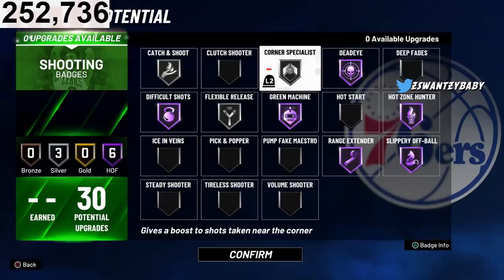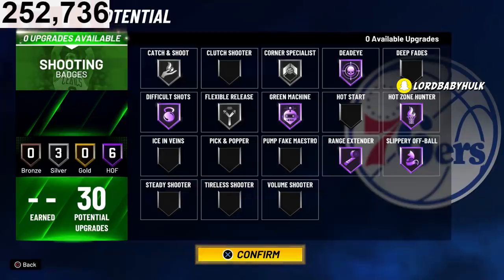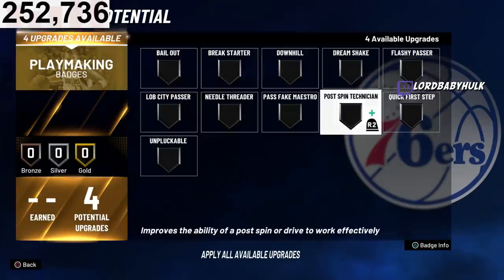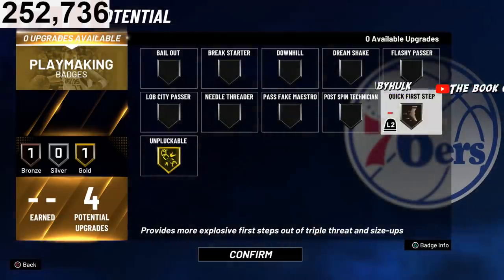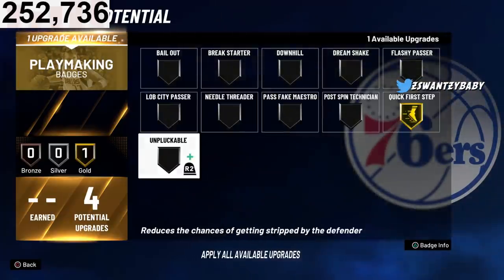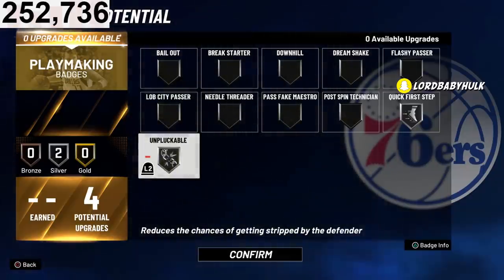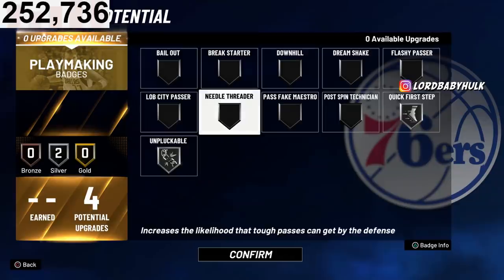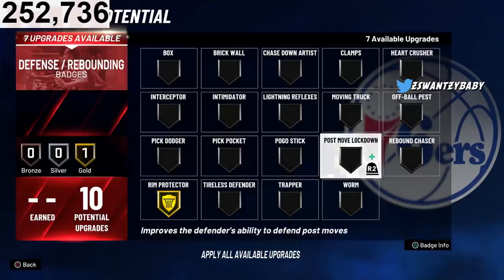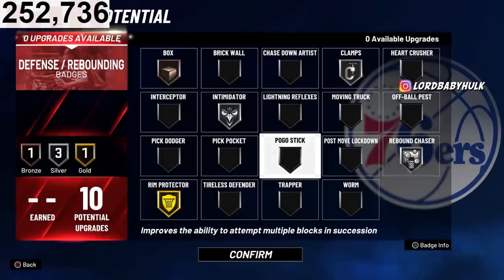If you're still struggling to shoot in the corner, put corner on silver. This build is broken. If you went 14 playmaking and no finishing attributes, you could upgrade bailout, unpluckable, and quick first step — that's nine badges. You could rock that and post up little guards. If you're running the three spot or two spot, you could set up your badges accordingly for that as well.